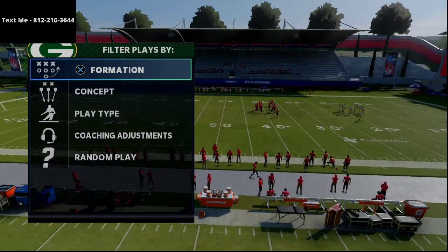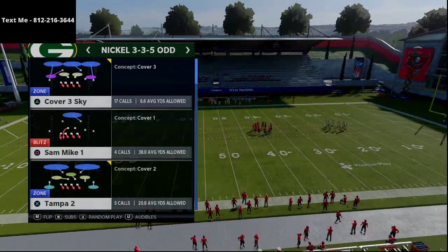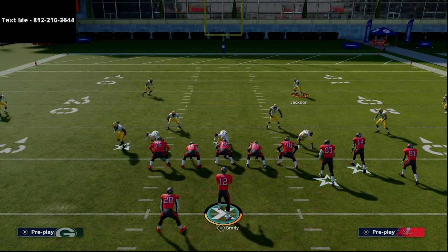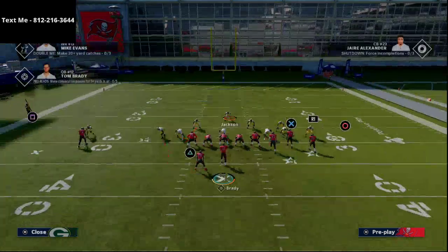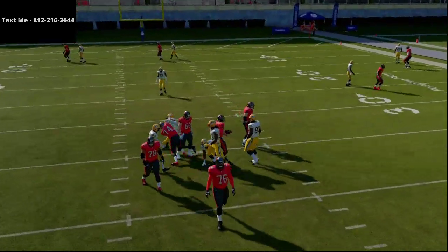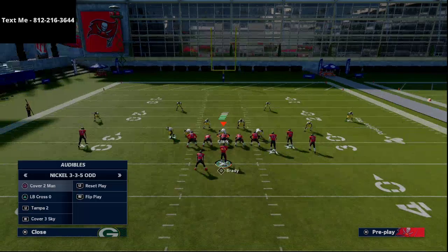Now on All-Pro, I'll call timeout and reset. Coming out in Gun Bunch Halfback Offset double post — Nickel 3-3-5 odd, flip it, run Sam Mike 1. We're going to spread the line, spread the linebackers, man align and press coverage, keep it contained. Now watch what happens on that left side — he runs right around the tackle and gets instant pressure at the quarterback. On All-Pro this blitz is much more consistent.